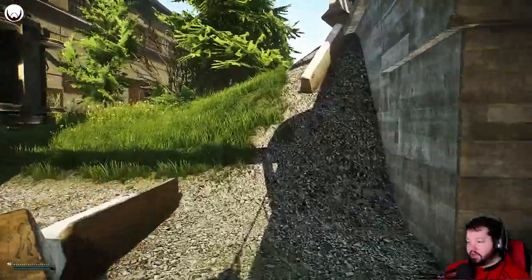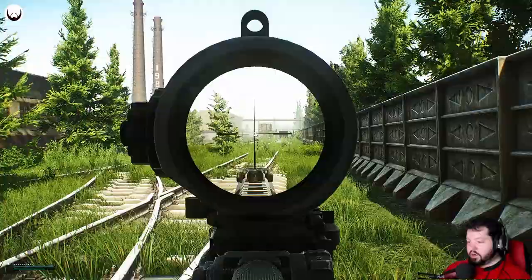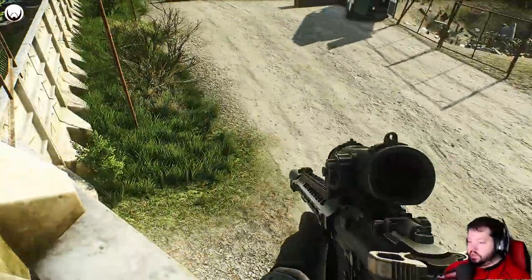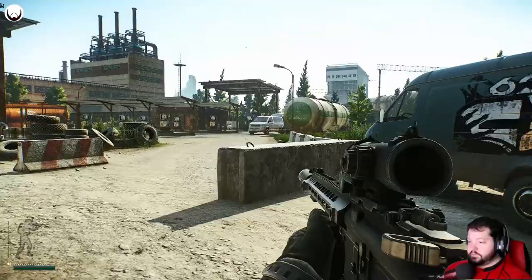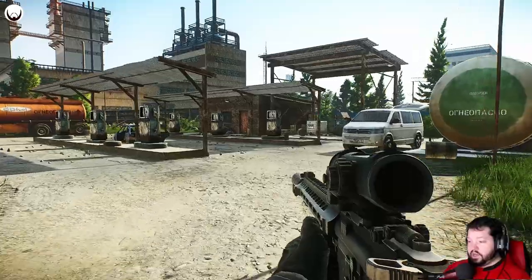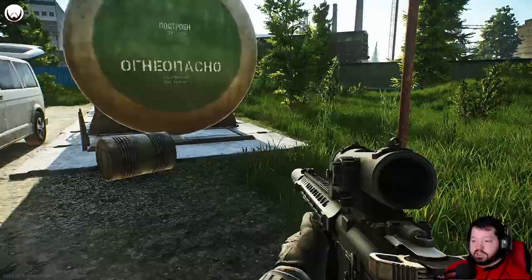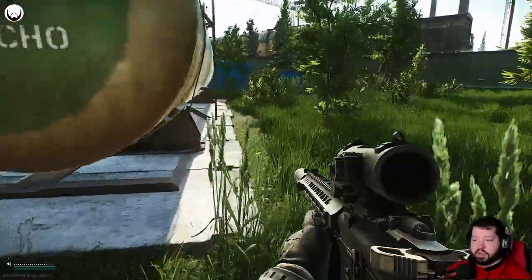If we go under here, you can get to the next section by going under or up over. This is old gas station — this is also an extract. If this extract was open there would be green smoke coming up from two spots. This is also a very good place to go for tasks where you have to kill a bunch of scavs, because scavs spawn here I think three different times throughout a raid, and it's a spawn for player scavs as well.